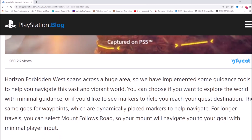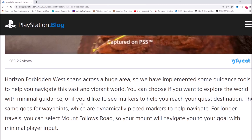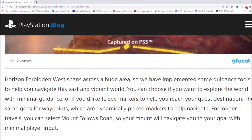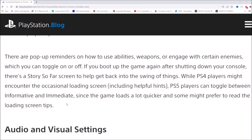Horizon Forbidden West spans a huge area, so they've implemented guidance tools to help you navigate. You can choose to explore with minimal guidance or see markers to help with quest destinations. For longer travels you can select mount follows road, so your mount navigates to your goal with minimal player input. There are pop-up reminders on abilities, weapons, and engaging enemies. On PS5, you can toggle between informative and immediate loading screens since the game loads much quicker, whereas PS4 players will encounter the occasional loading screen with helpful hints.